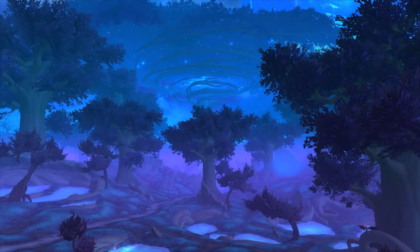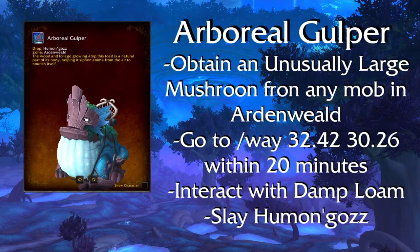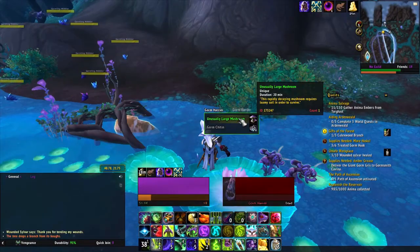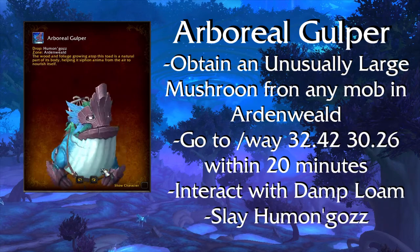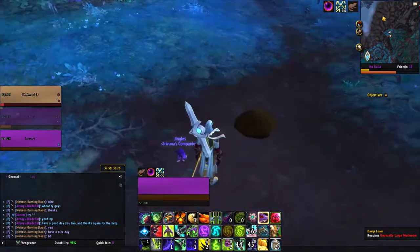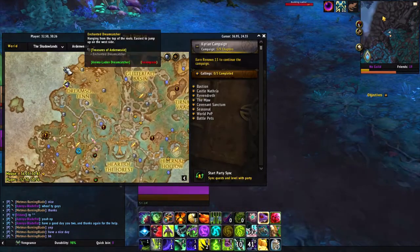First off, we will be looking into the mounts that can be dropped from rares. Arboreal Gulper — this mount drops from a rare in Ardenweald called Humongous. What you will need first is an item called an Unusually Large Mushroom that can drop from any Ardenweald mob. After looting it, you have 20 minutes to get to the spawn location of Humongous. You will go to these coordinates and click on the Damp Loam which will spawn the rare after some time, and bam — you got your first mount.